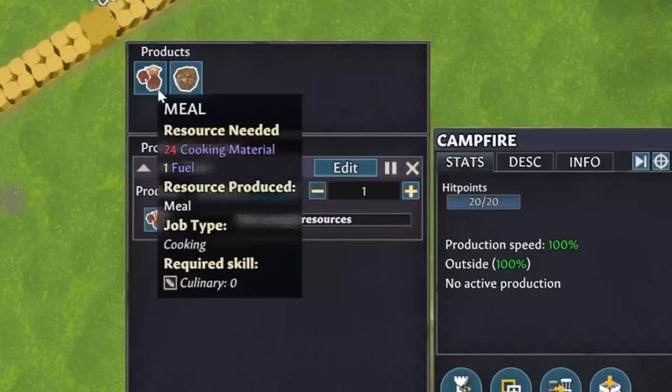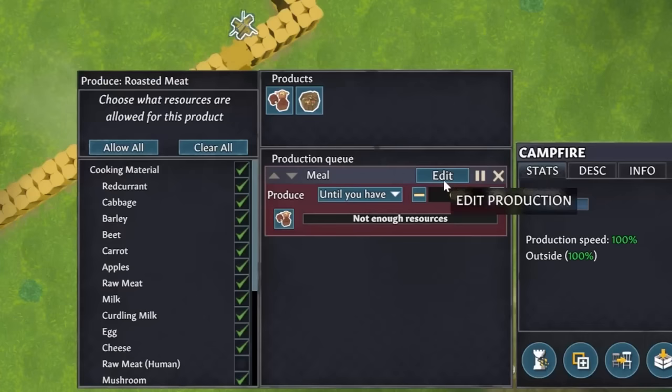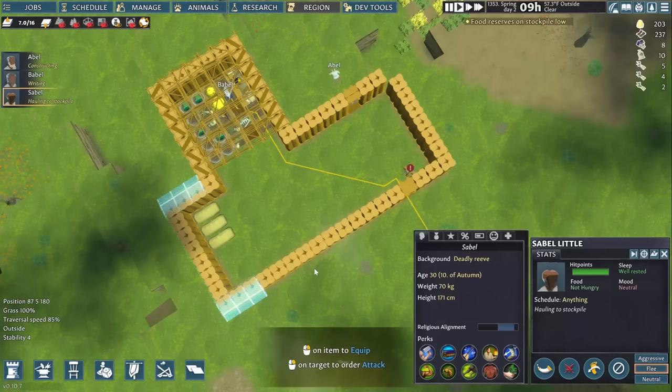Cooking is done by making a production order at the campfire. I set it to cook until I have four, meaning a chef — which is Abel for us — will want to make some whenever we have three or fewer simple meals. Most work orders let you click the nearby edit button to determine what ingredients or reagents get used, which is useful if you want to save a particular kind of resource for something else. For example, I'll eventually be saving grains for brewing instead of bread.